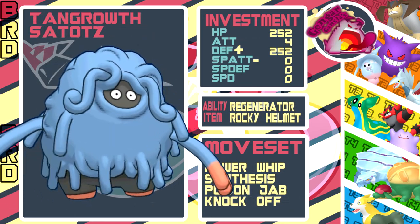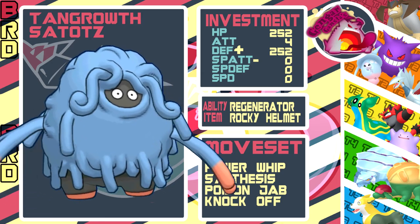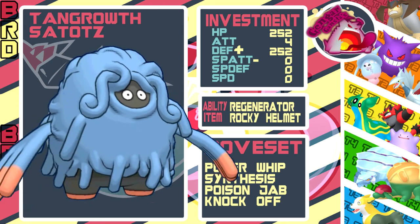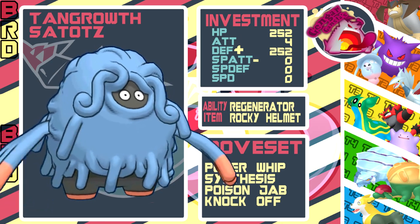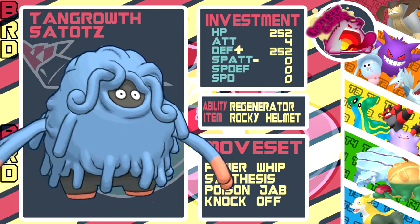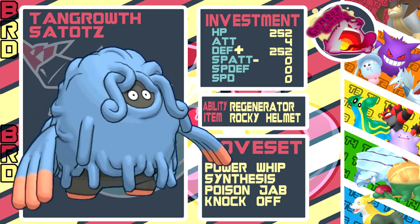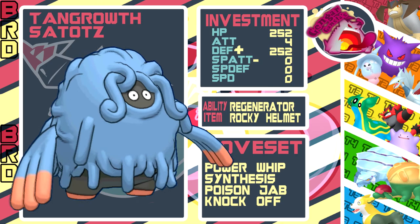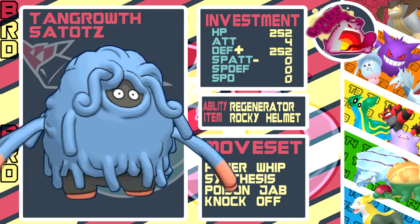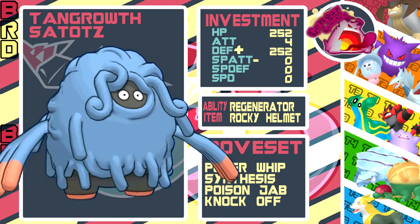Then we've got the tank route - it's a Rocky Helmet set with Synthesis because we wanted to keep it healthy in case our other Pokemon die. We can go to our tank and make sure we can take on Terrakion. Power Whip, Poison Jab, and Knock Off because it covers everything. Knock Off is great to ensure there's always chip damage. We're fully defensive because we need it. It's funny that even our special wall is fully defensive, but that's the team - hope you guys enjoy.